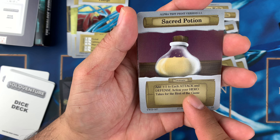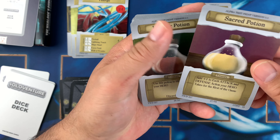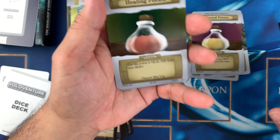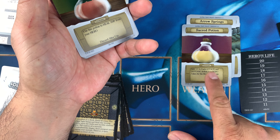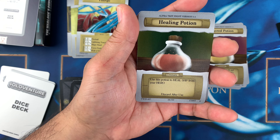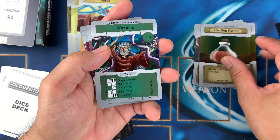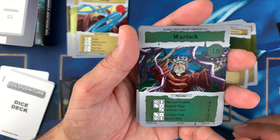There are also item cards. The Sacred Potion adds one to each attack and defense action your hero takes for the rest of the game. The Secret Potion lets you heal five HP from your hero — discard after use. So one increases attack and defense, while the other restores HP.